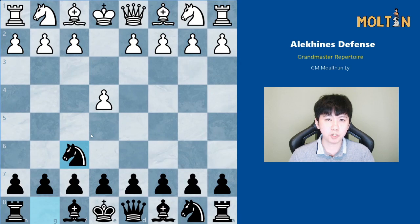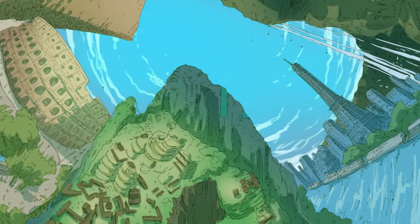Hi friends, so in this video we'll be looking at the Alekhine's Defense. It's one of the responses against 1.e4. It's a little bit offbeat and unusual which may catch your opponents off guard, but at the same time it also avoids a lot of the mainline opening theory and leads to very imbalanced positions which you can definitely play for a win. So I hope you enjoy this video and stick around to the end — you should have a complete working repertoire.